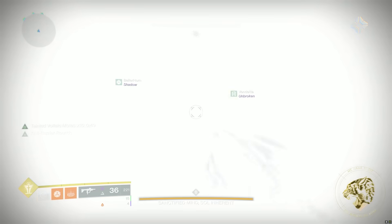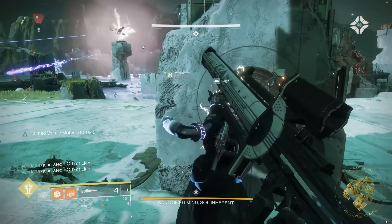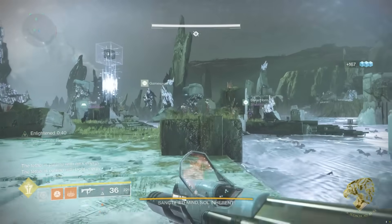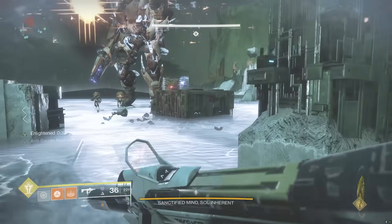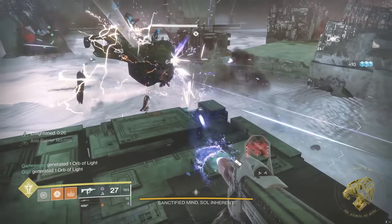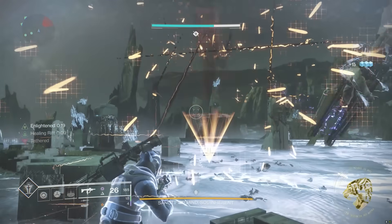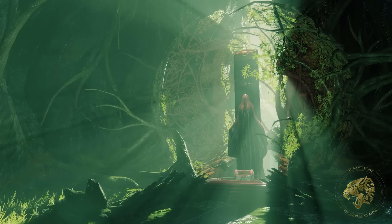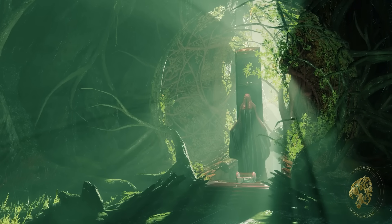Firstly, it means this could be a communication from the Vex of the Sol Divisive to the Witness — though the Witness would likely not care, given that it's about to achieve the Final Shape. Secondly, the communication could have come from within the Pale Heart itself, in which case maybe the Witness was reaching out to command the Vex — though why it would care to send such a communication is unknown. Thirdly, and most intriguingly, what if the message came from something else that resides within the Pale Heart? There has long been speculation of a Gardener-type figure as portrayed in the Unveiling lore book, but we also know the Traveler has reached out to Guardians before to communicate in dreams and visions.